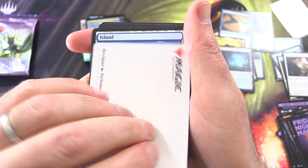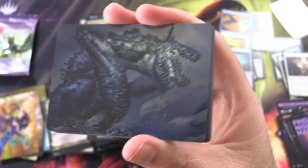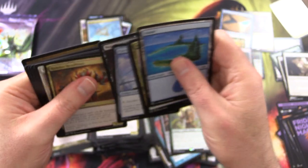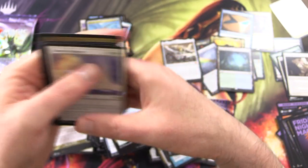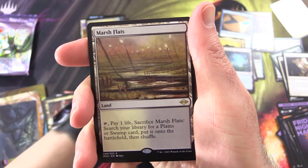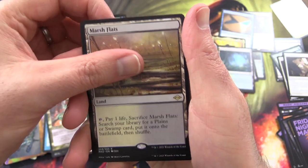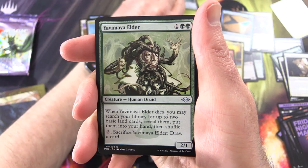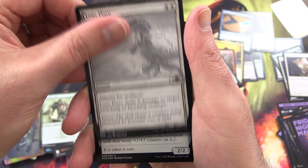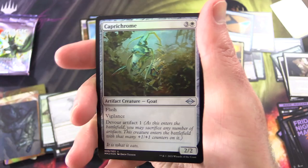Necro Guafe — I don't think I've seen this guy yet. Is that a Lurgoyf perhaps? I would assume from the naming. Next up we have Timeless Dragon, Marsh Flats — here we go, another fetch land! So two fetches. Yavimaya Elder, Sketch Lens Flare, Foil Caprichrome. Goat — I don't really see a goat there. And a Secret Lair. Two more packs.